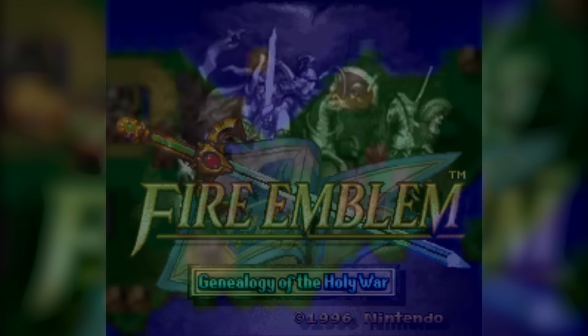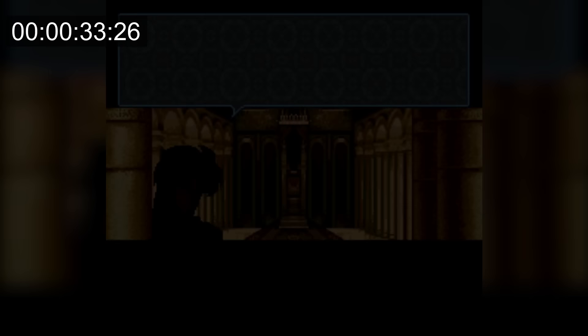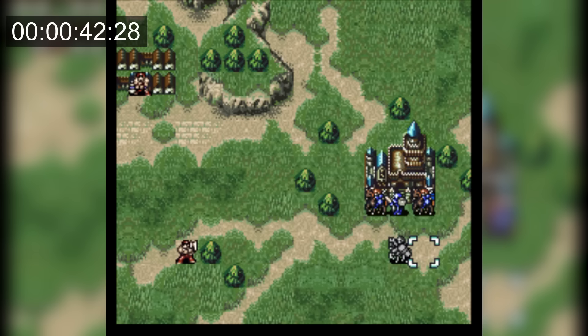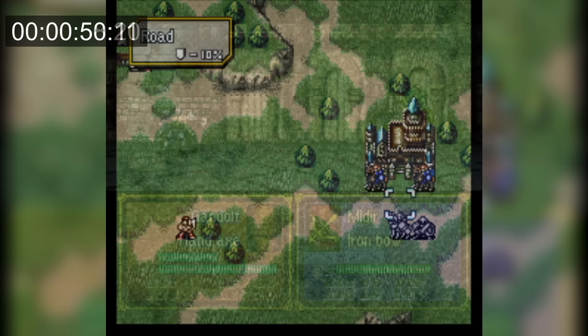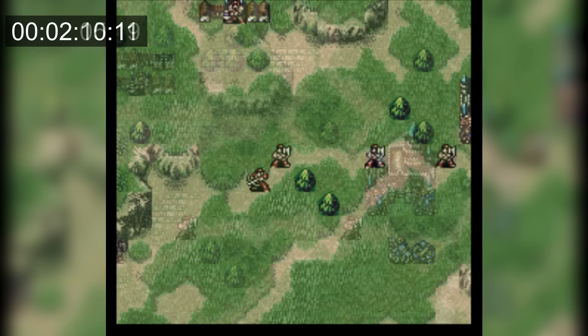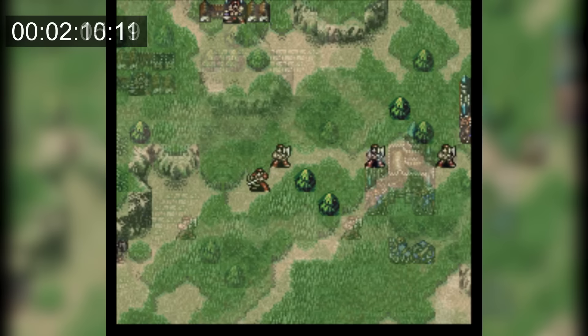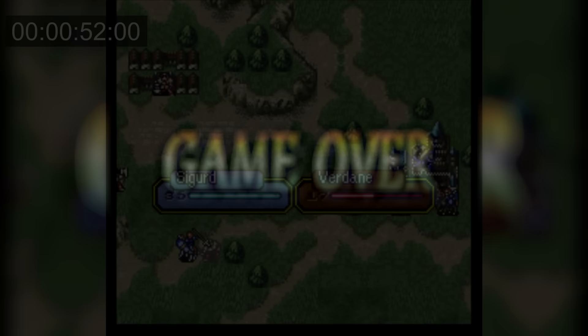FE4 has two ways to get a game over in the prologue. For the faster way, the timer starts when selecting New Game, and I press Start to skip through the text. Once I get control, I turn animations off, text speed up, and enemy speed up, then move Sigurd and Arden down to leave a path for the enemies to reach the castle. After waiting through cutscenes and one enemy phase, on the second enemy phase the first brigand can reach the castle — causing a game over. I stopped the timer when Sigurd and the others disappear, and this took 2 minutes and 12 seconds, making it the fastest time so far, ranking right above FE1.